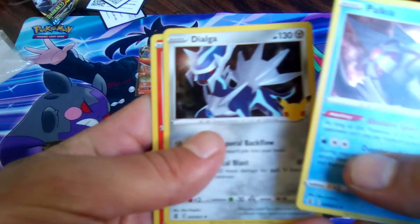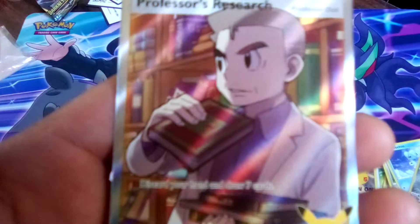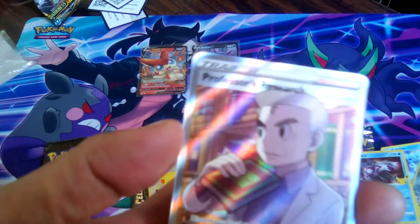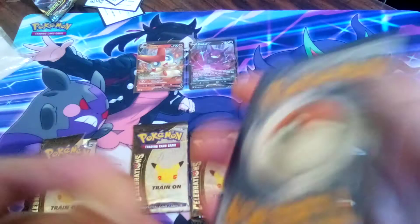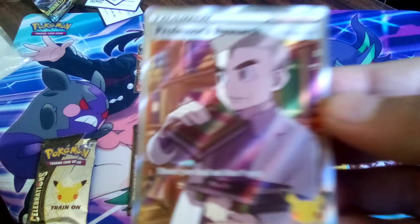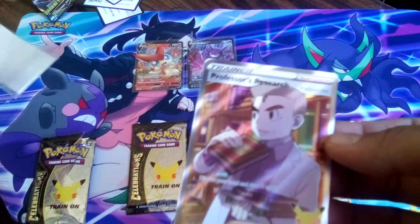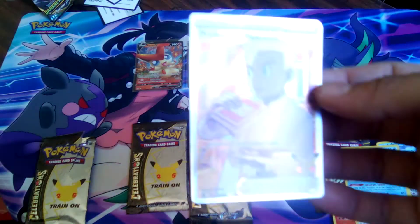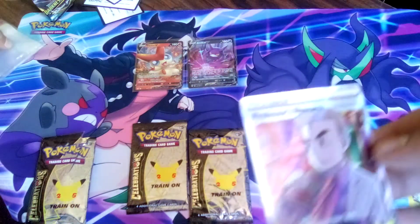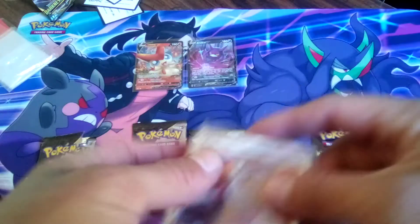We got a Palkia, a Dialga, a Reshiram, and a Professor Research — wow! This is looking amazing, you guys. It's a Trainer Card — Professor Research. Oh my God, Professor Oak at his finest! He doesn't even look old, he looks young, he looks like when he first started. And that's what it's all about — you guys have to hit the books, do your homework, do your research, and there's no way you can fail. Knowledge is power, always remember that. You can never have too much information.